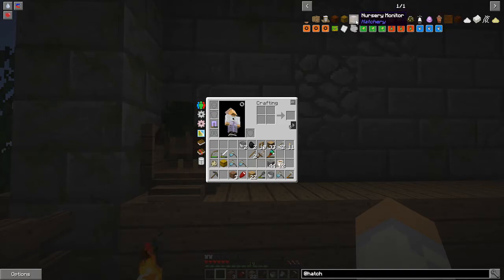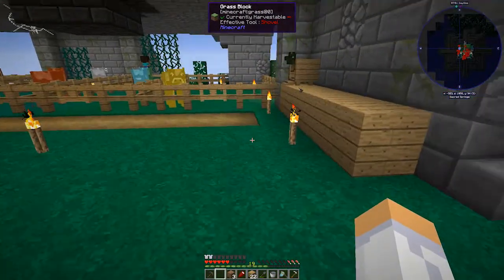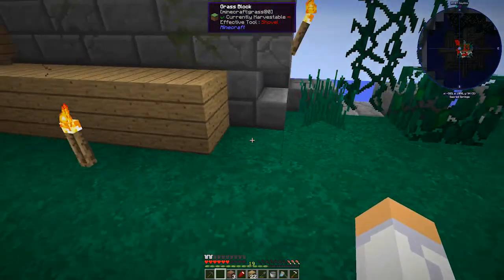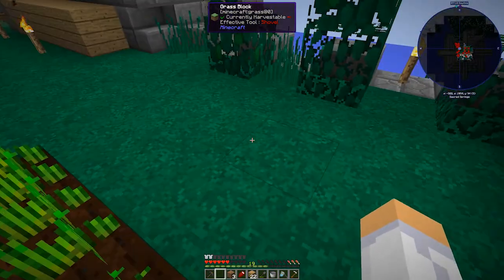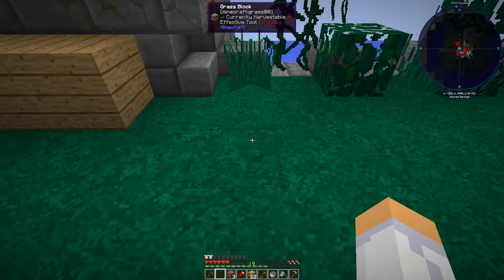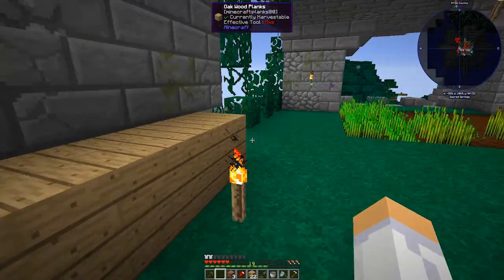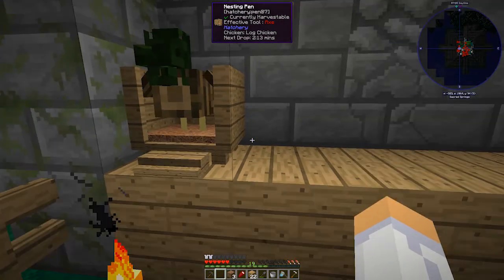There's a nursery monitor too. What you'd do is build a little pen, put the adults on one side, the nursery thing in the middle, and another pen on the other side. Every time the adults have a baby, the baby gets thrown over to the other side so you can do the breeding separately and not have to worry about the babies getting inbred.